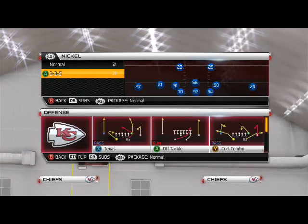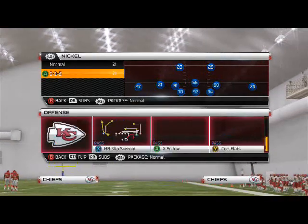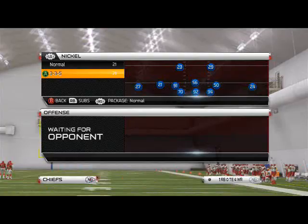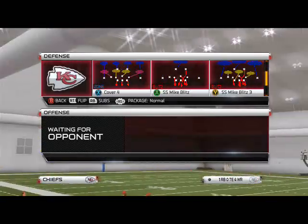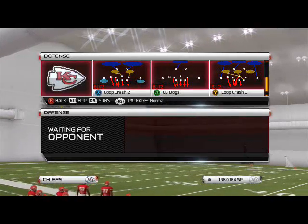I'm 925Gamers and today is Blitz of the Day. We're going to be focusing on another pressure out of the Nickel 3-3-5 — very quickly becoming one of my favorite pressures in the game. The play we're going to be focusing on today is the LB Dogs. It's very simple to run, but I think it's very effective.